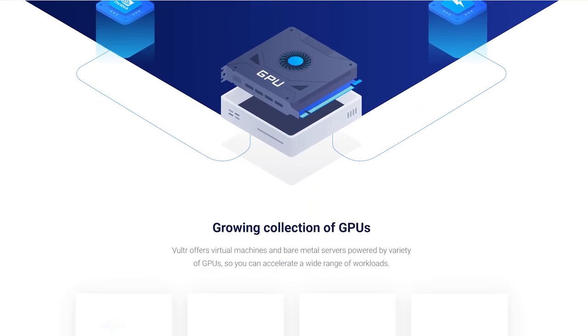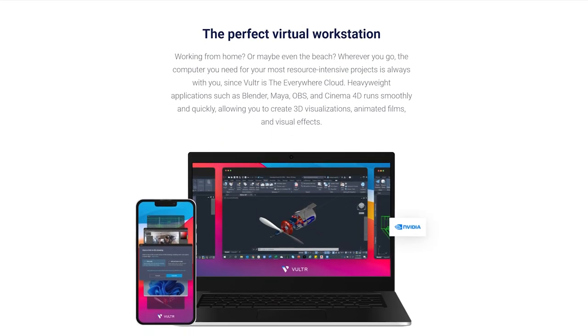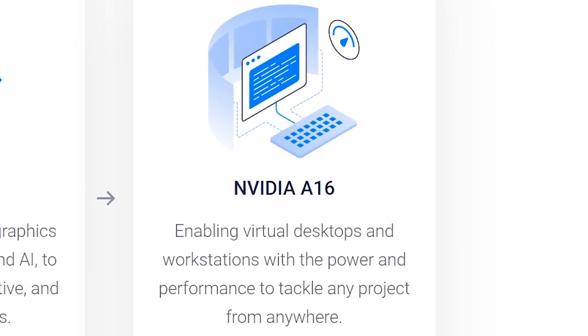Vultr uses three different instances of Ampere GPUs. The A100 is built for AI but can be compared to an RTX 3080 when used by one user. The A40 is more suited for the average gamer as it can be compared to an A4000 used by a single user, which can suit most needs. The A16 is a newer lower-end GPU of the bunch.